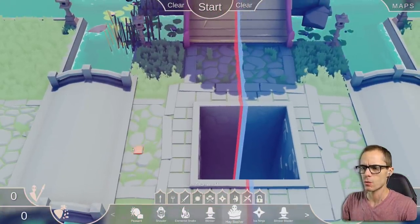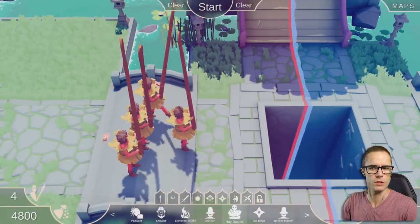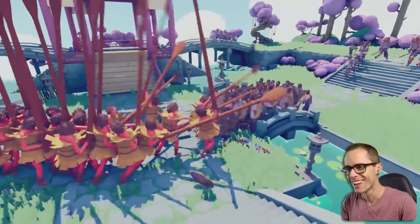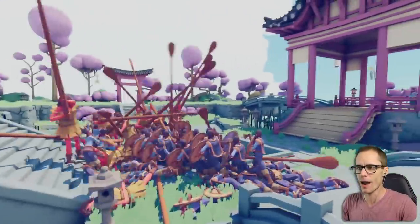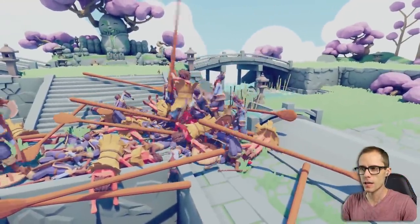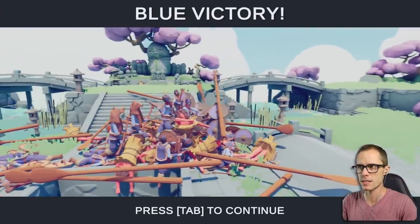We've checked out the Blinker Master - what's the Hay Basher? It's a hay guy with a giant paddle. It paddles him! That's a serious paddle. Those are big paddles. I think they're pretty tough. There's only like one left, but they did murder a lot of their blue guys. That's pretty good. We're working our way through all these to see which ones are the toughest.